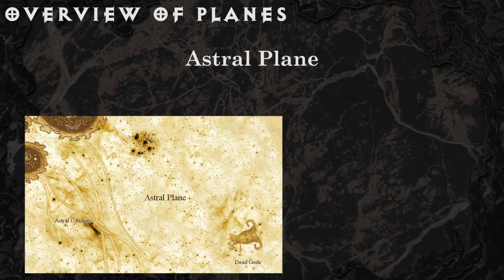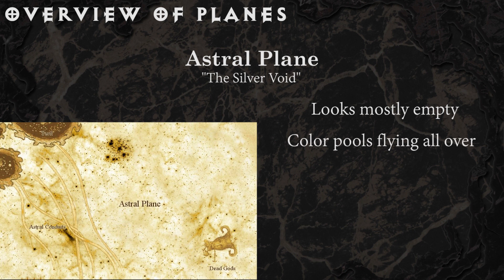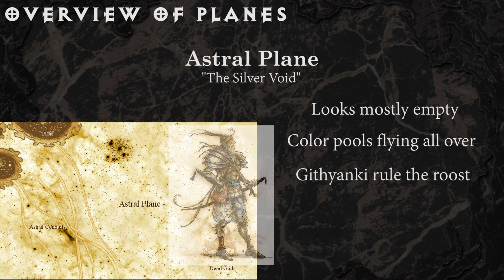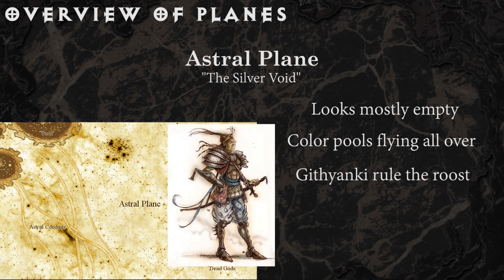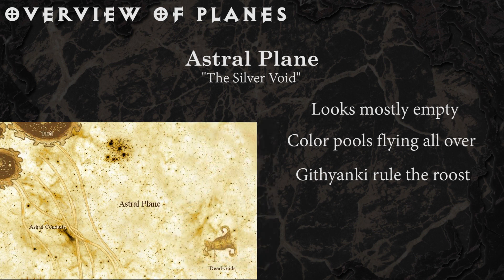The Astral Plane, also known as the Silver Void, looks mostly empty. But somewhat common are so-called color pools that shimmer in prismatic hues — they are all pathways to the outer planes. When you pass through one, it's like pushing through warm molasses. Another major feature of the Astral Plane are the Githyanki, a race of dirigible-faring warriors who have made their home on huge nodules of floating material, and who hunt Astral Whales. The Astral Plane also contains the floating, decaying corpses of ancient deities, or powers. When visiting the Astral, you occupy a pale copy of yourself, your true body being left behind at one of your previous destinations.